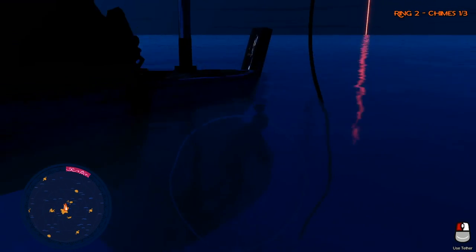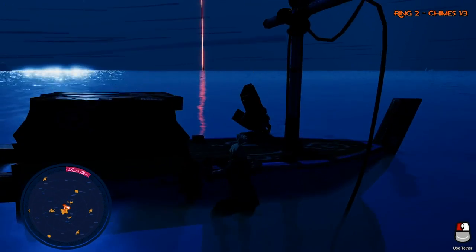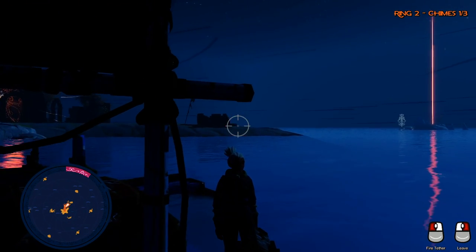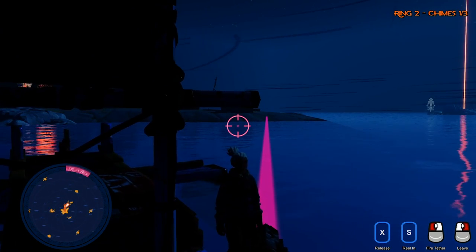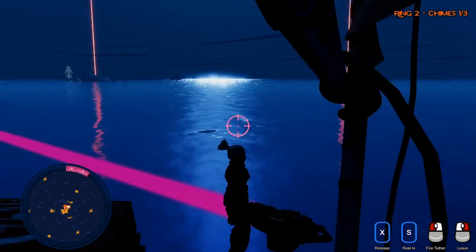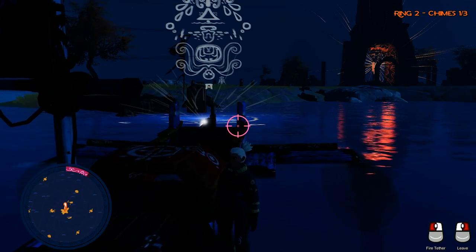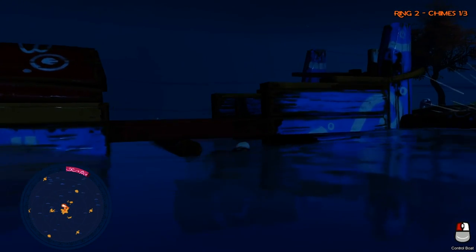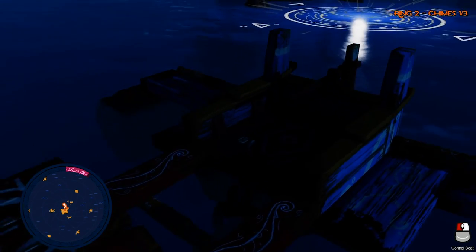I want to fire this but I've got a feeling it's not going to make me happy. Let's fire it anyway — we know this is going to mess up. Right, we've got the alignment right now and we can aim. I want to aim at land. Left is fire tether — I assume that means I'm attached now. Let's reel in. I am slowly being drawn towards the land.